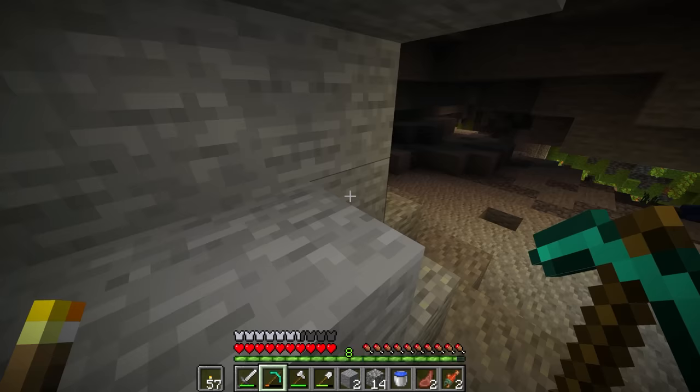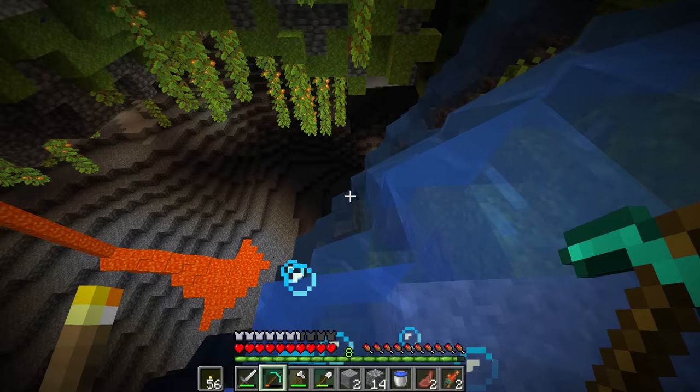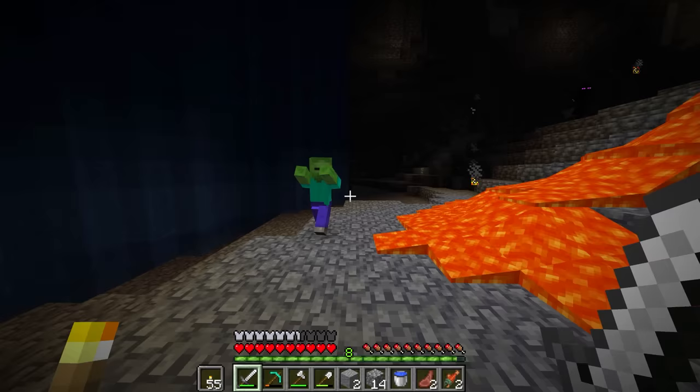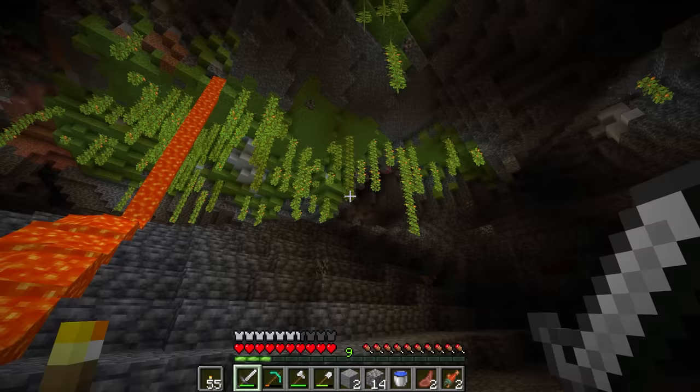Now let's go look at the lush cave. It's not super big — it looks like it's only on the roof, which is interesting. These things are absolutely beautiful. Maybe it goes over here? MLG bucket — first time in a long time. We fell straight onto some diamonds — that's always a good sign. It looks like the lush cave... I saw a little peek of a lush cave, and that's where the other flowering azalea tree was, pointing over there. So maybe that's where the bigger section is.